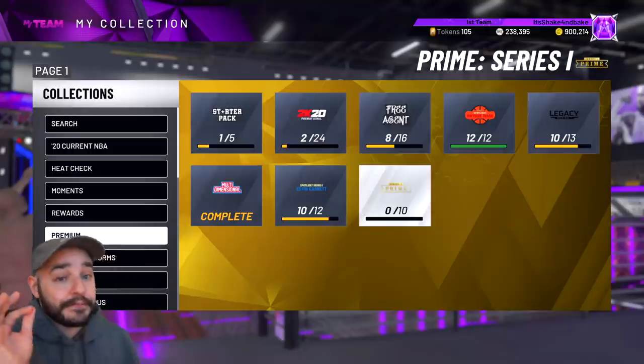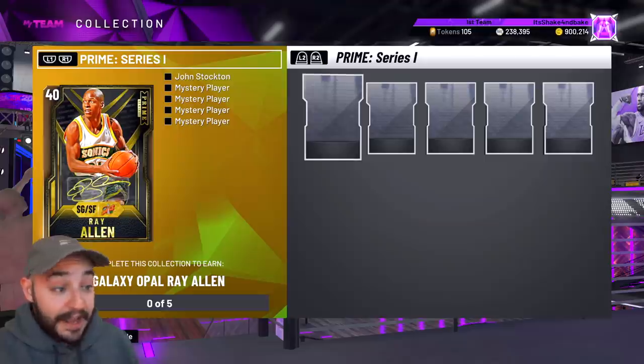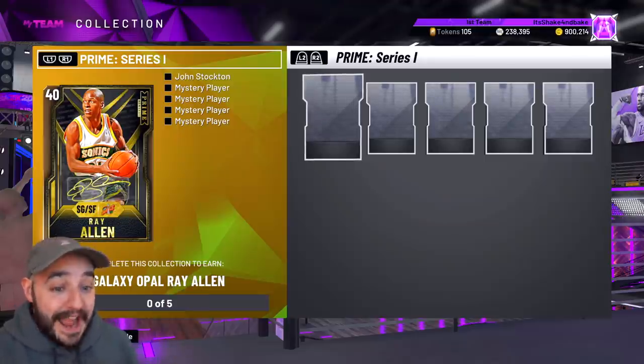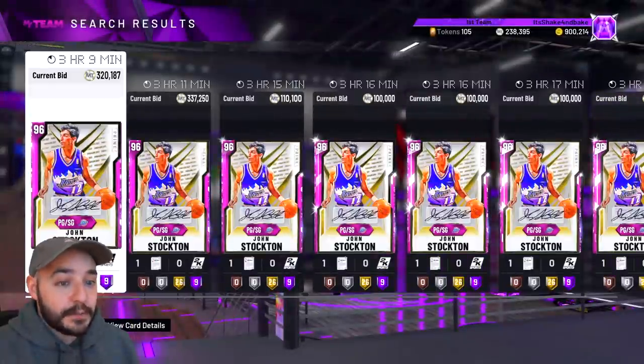So this is the Prime series. This is supposed to emulate pretty much the Anniversary from last year, where there will be a reward every five cards. There'll be an Opal. This one is Ray Allen, the first one. It's not gonna be a 40 — it's gonna be a Galaxy Opal 99. John Stockton is the first one.